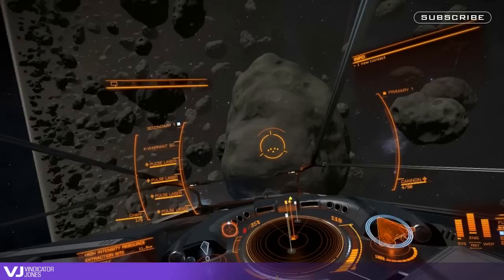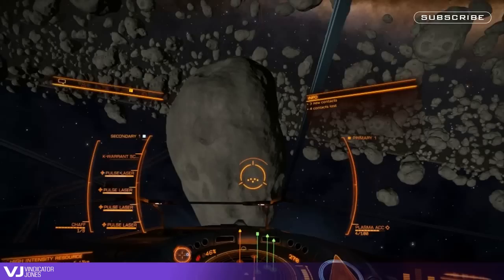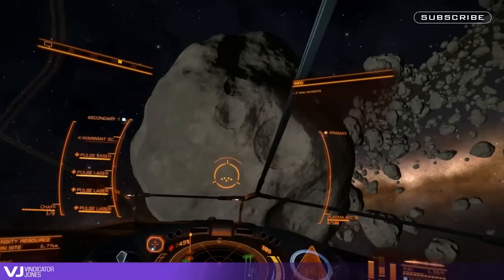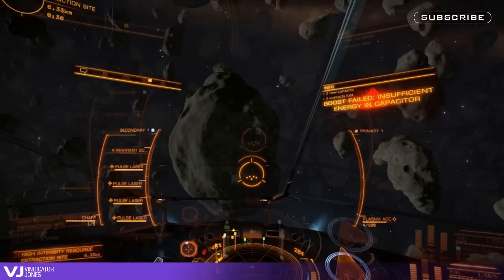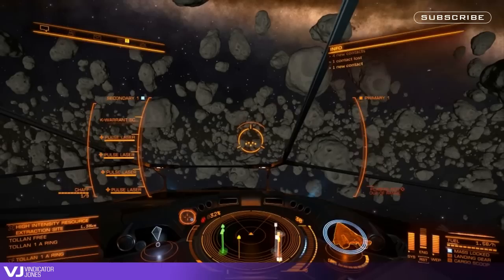Once you have the hang of it, try practicing while using your other thrusters, and when you're feeling even more confident, mix it up a bit and use multiple thruster inputs, including roll and yaw, while circling an asteroid. For an extra challenge, put full pips to engines and two to shields, and now try doing the same thing, but this time using repeated boost cycles while using thrusters. But take heed — this could be very risky in low-shielded ships, as you will pancake on the asteroid from time to time.